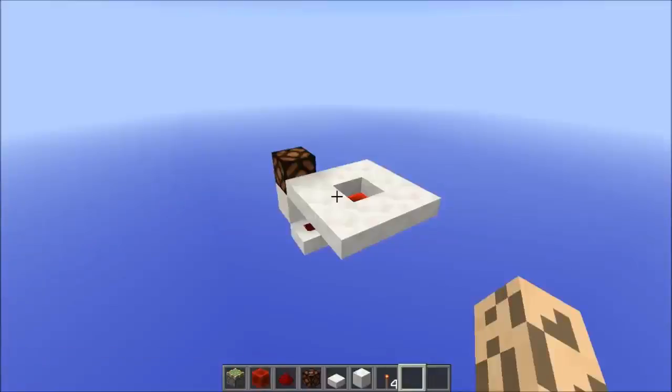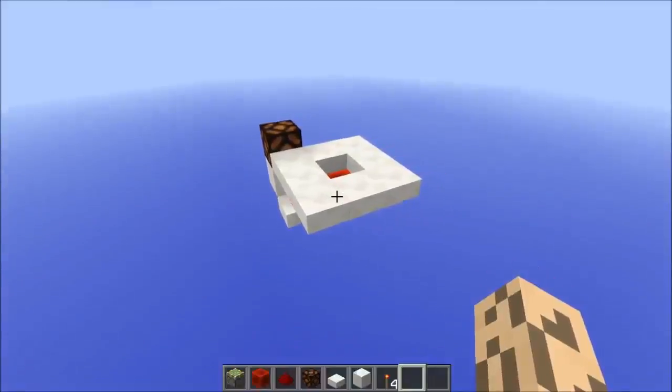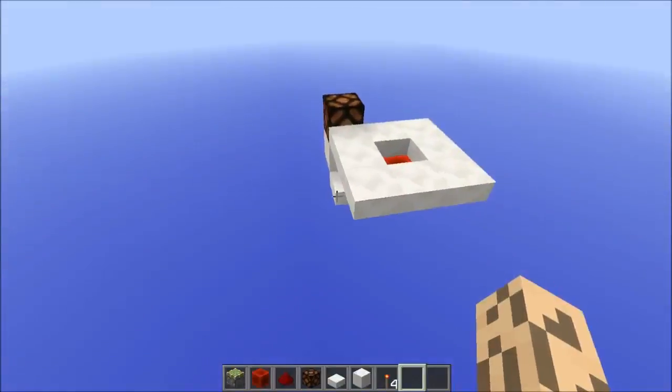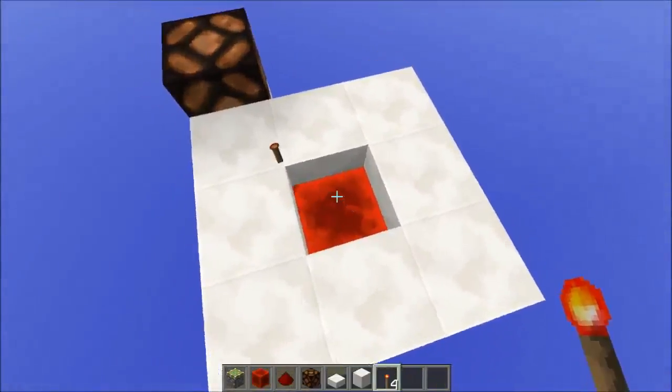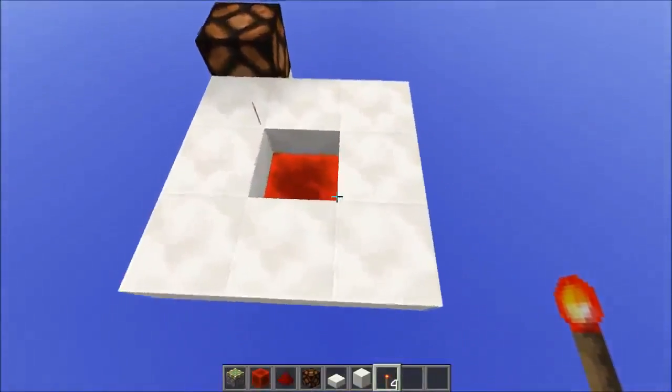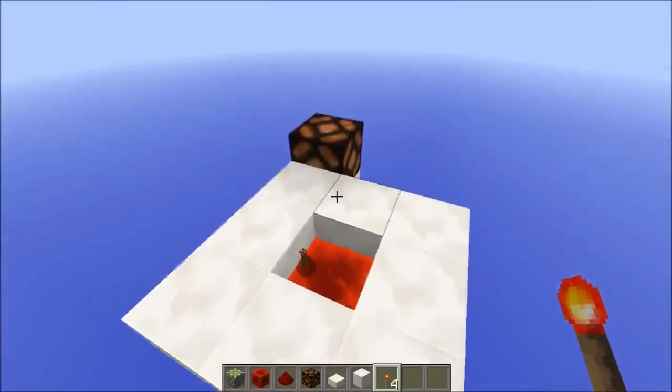Hello ladies and gentlemen, welcome back to day three of the Redstone Advent Calendar. Today I'll give you a simple floor redstone torch key that works like so. You place the redstone torch here on this redstone block and it moves — you can see it activates the redstone lamp.